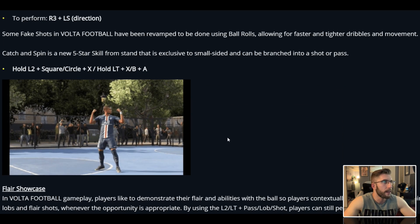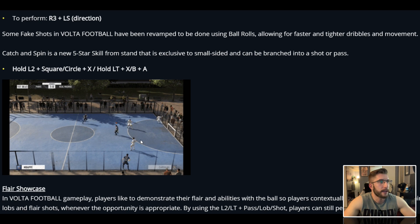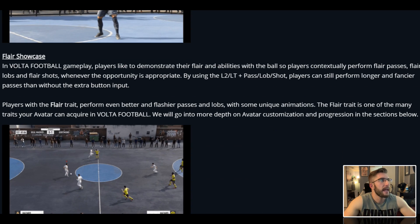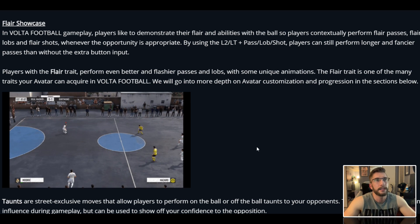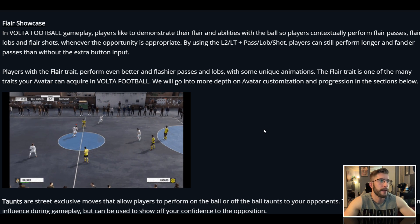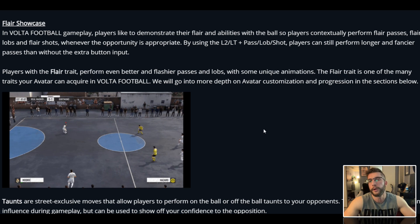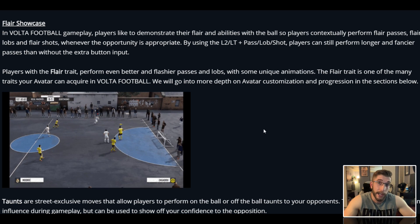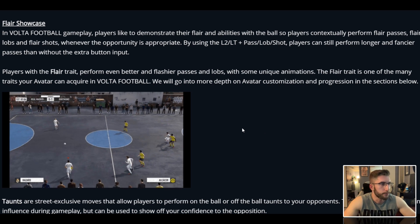Five star exclusive moves: around the world flick, drag back flick spin, and ball roll flick spin. Everything is spin and flick — they should call it Volta Flick. You can flick it up, do some tricks, and there you go. Flare passes are just ridiculous passes that you would never see in a normal football game — maybe Ronaldo would have pulled one or two off back in the day when he was at United, but yeah, crazy moves. They're all kind of contextual stuff.